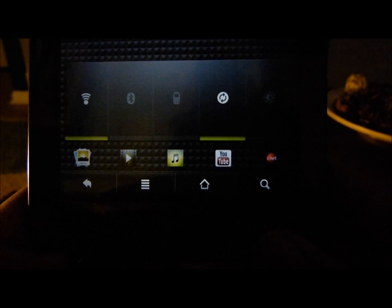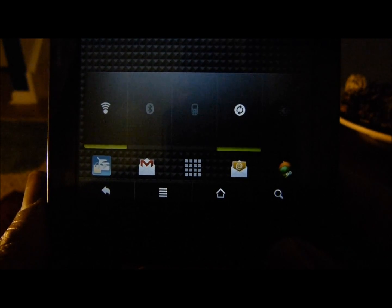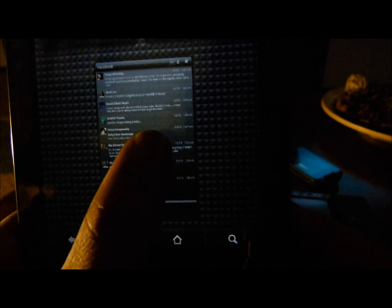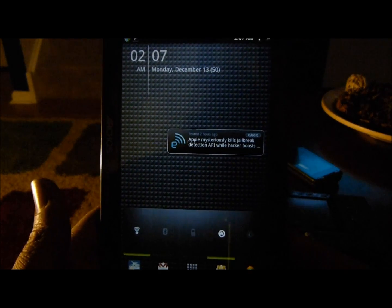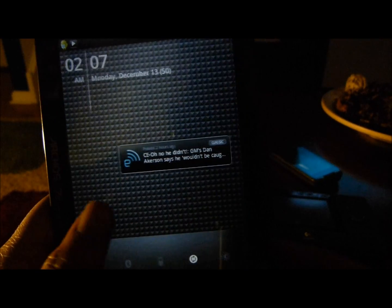The only space for apps I have is at the very bottom — there are five there. If I swipe to the left I have another five, swipe again another five, so I have quick access to 15 different apps. I use these 15 the most. Also, this is not the Archos stock launcher — this is Launcher Pro. If I press home, it stays within Launcher Pro and doesn't go to the Archos stock launcher.